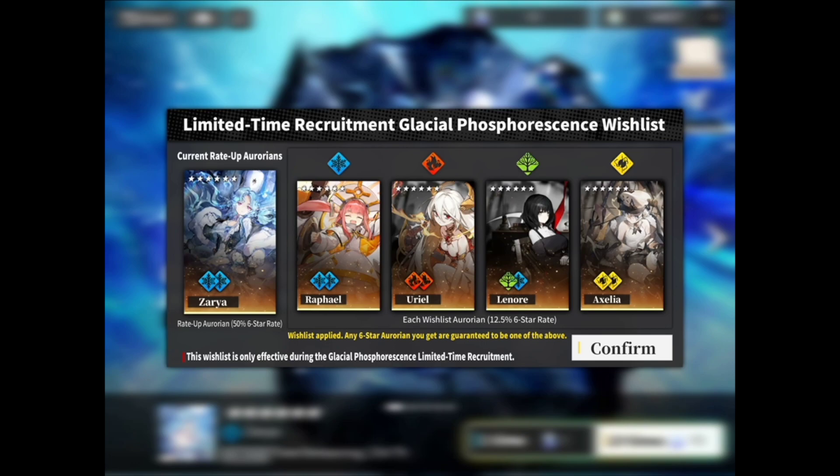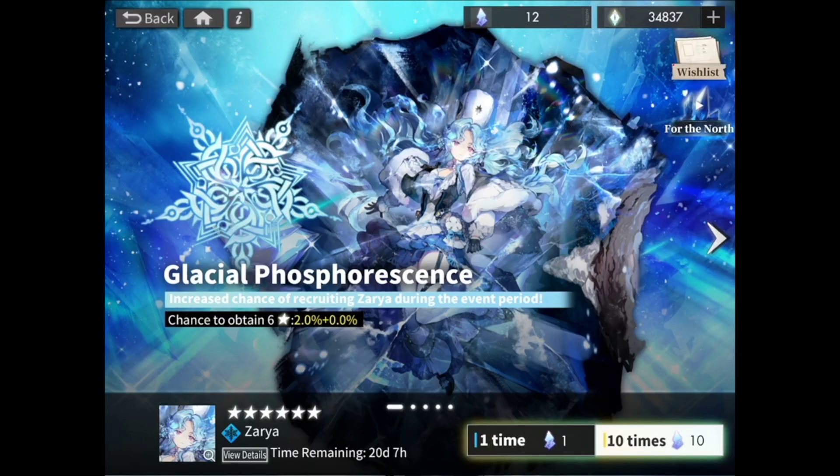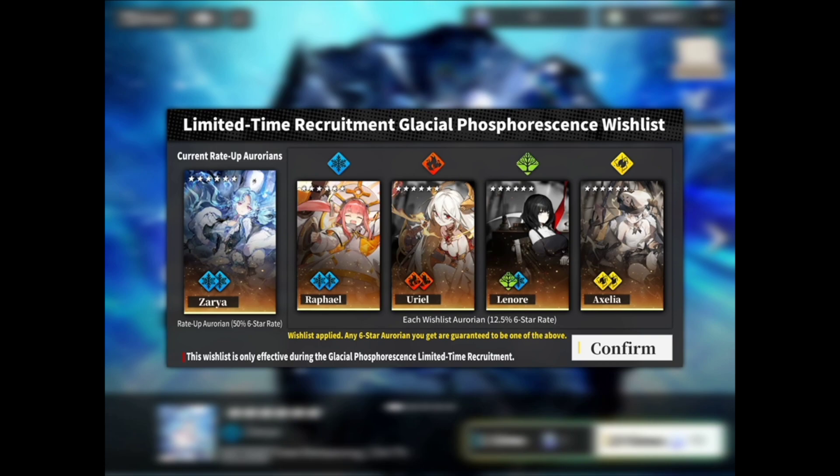So when I do my pulls and I get a 6-star, I now have more control over who I get. Keep in mind you have to have all 4 Arroyans selected in order for this to work — that is according to the update. Once I have my 4 Arroyans selected for each element, the wishlist is now active.